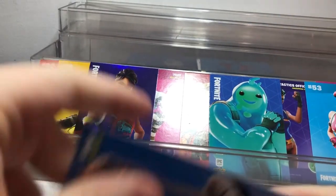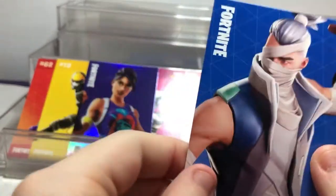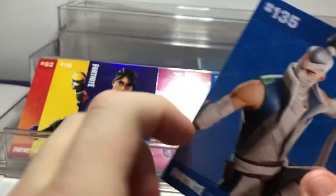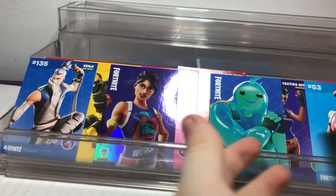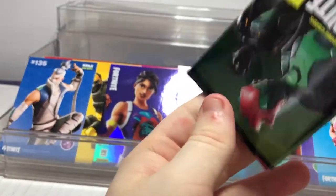Lastly for this pack: Kenji, an epic outfit. This one isn't a foil but it's still an awesome one — I actually considered getting this one a few times. I'll make sure I keep a foil in front. We're halfway through the box and we can pick our favorite after.